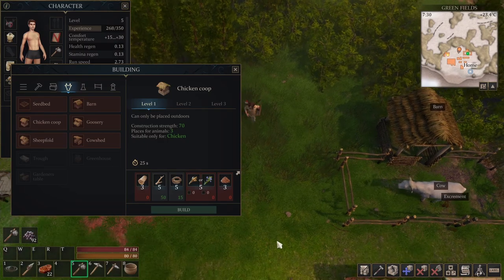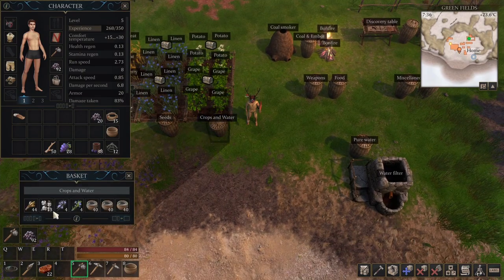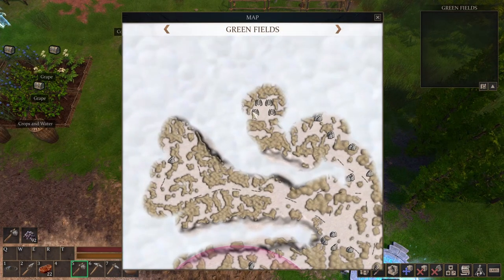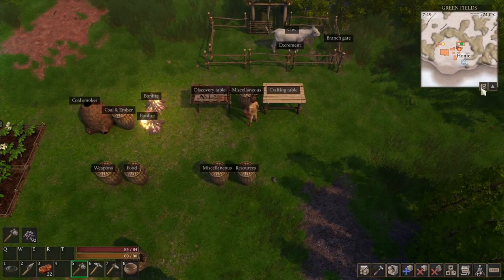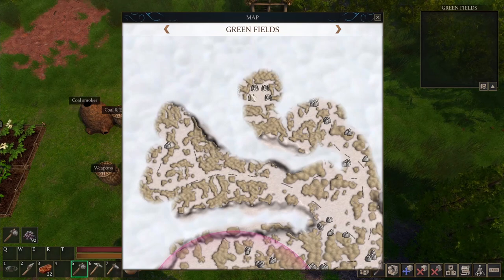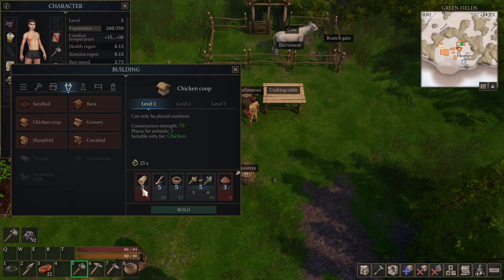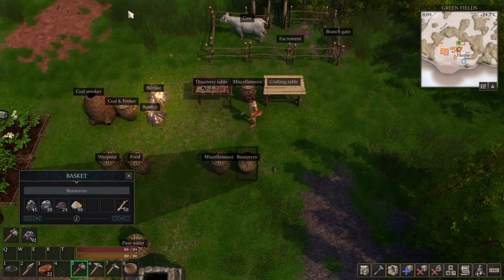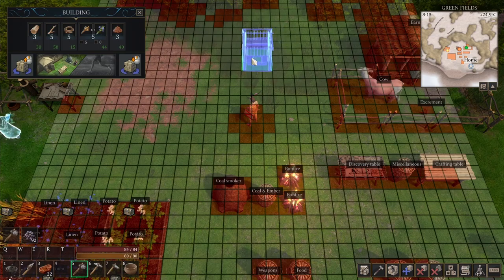First let's build the chicken coop and see what's required. I should have all the materials — I was storing so much stuff. Today we're also going to visit one of the gates on the map because that's probably where the copper is. I checked part of the map and don't see any copper elsewhere. For the chicken coop we need logs and some clay — I've got those. Let's build it.